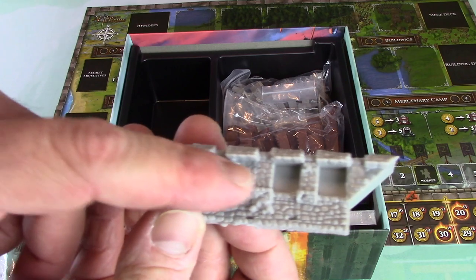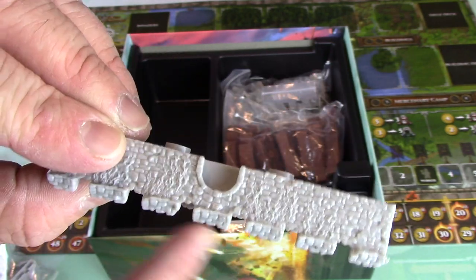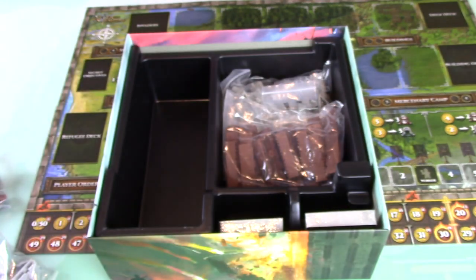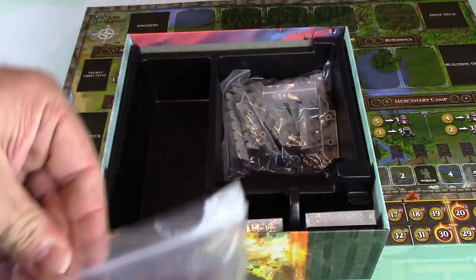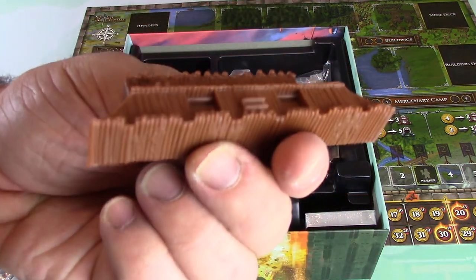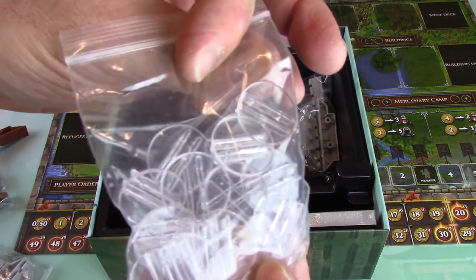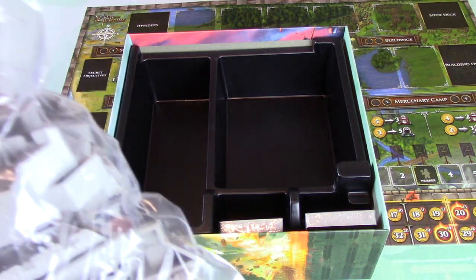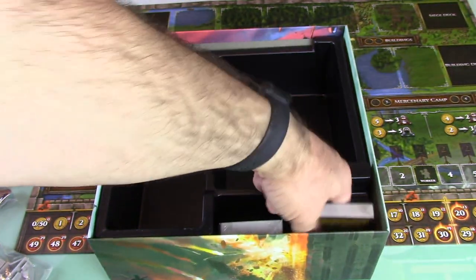These are the little slots for cubes, which are basically used as resources as far as I know - for when your castle gets broken down between rounds and things like that. I don't know the game well enough yet to know every detail, but that's kind of what I've seen. Listen to that - oh this is going to be so much fun. More cube resource holder spots and little standees. There's so much plastic in this game, and more of those castle walls. I love the detail - they really went all out.